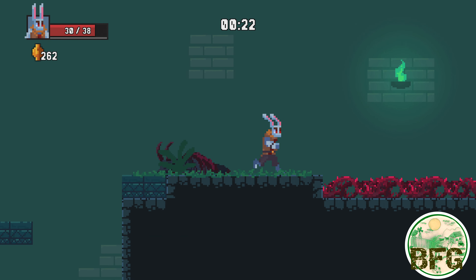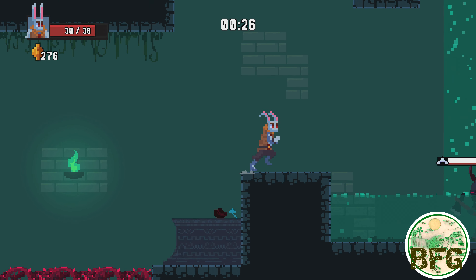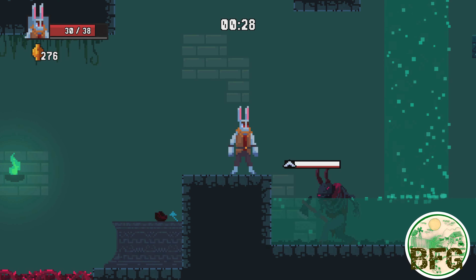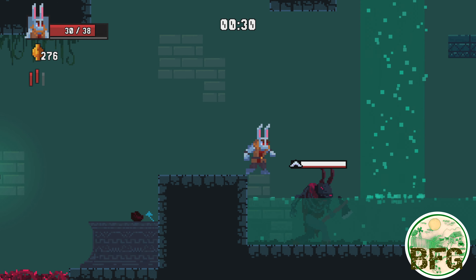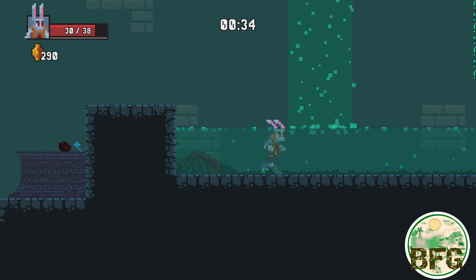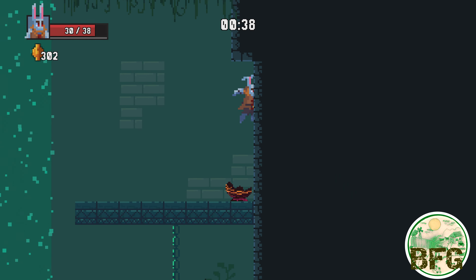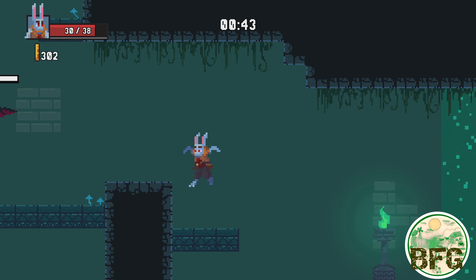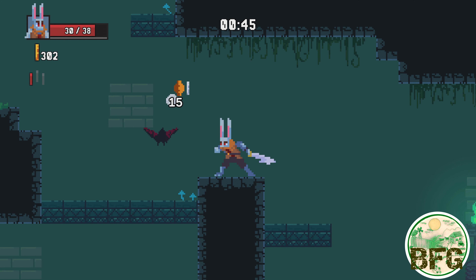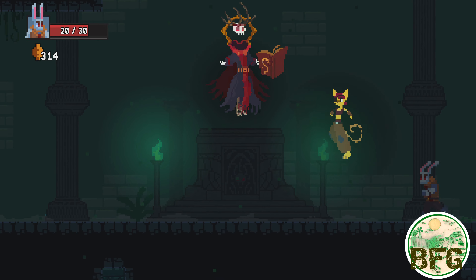Beyond the educational politics written into the backside of the storyline, Rift Adventure does a moderate job of being an acceptable platformer. The character movements, jumping, climbing, and even attacks can be hit or miss. I found it all to be a bit of a learning curve, getting a feel for my character's attack animation in order to predict combat interactions, especially in boss fights.